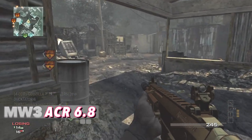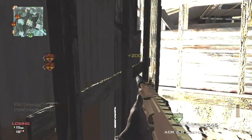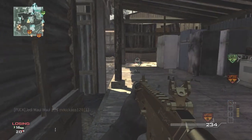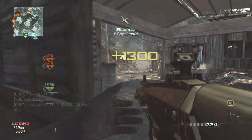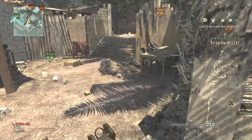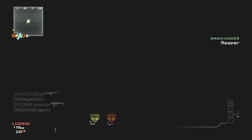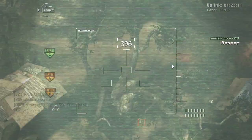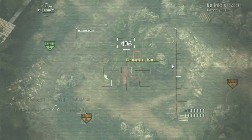Modern Warfare 3: the ACR 6.8. This is my favorite gun in Call of Duty history for two reasons. First, it was amazing and easy to use. Second, ACR are my initials, so you know it had to be a baller. What made it better than the MW2 version was they increased the damage slightly while lowering the fire rate just slightly. Up close you could get a two-shot kill, it had one of the best TTKs in all of Modern Warfare 3, and had zero recoil. This just edges out the MP7 because it had a little bit more to offer.